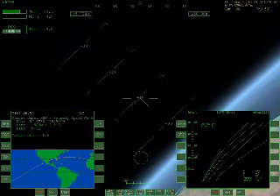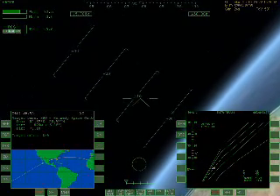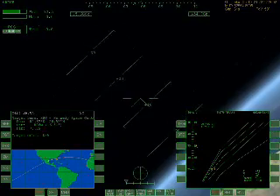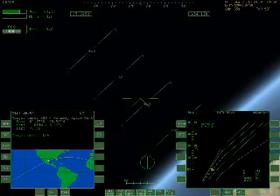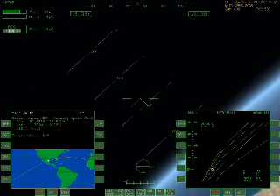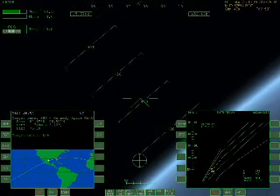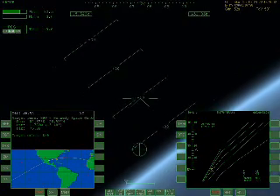Basically what we need to do now is to keep drag high so that we won't have too much drag once we start the steep part of the entry interface. Trying to pull the nose of the shuttle up but also simultaneously trying to bank towards the right so that we'll be headed for Florida for KSC. On the left MFD is a distance and direction indicator and as you can see the heading of the Cape is right there.